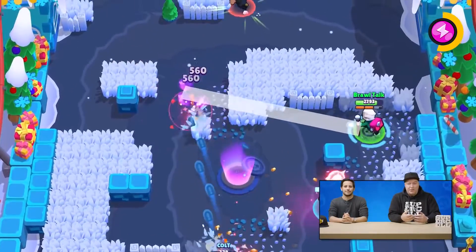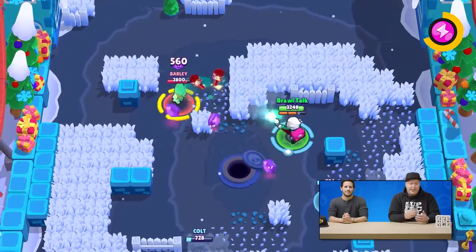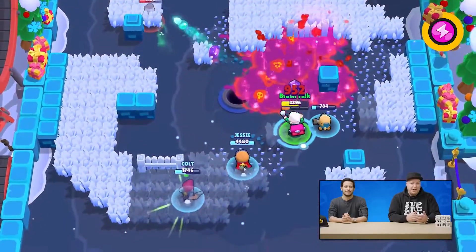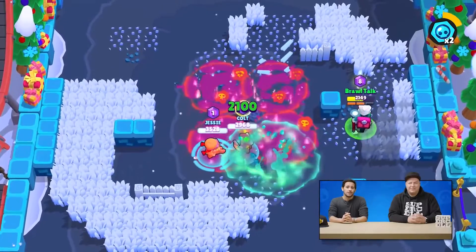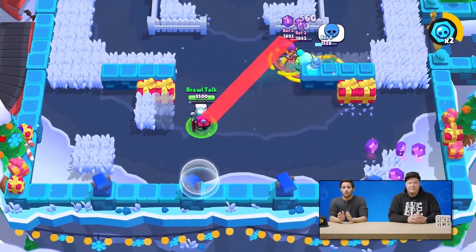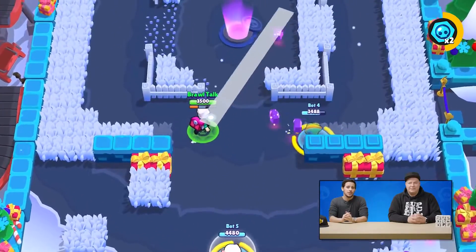Byron plays a little bit differently than our previous support brawlers. His attacks either harm the enemy with a damage over time, or they heal his friends with a heal over time — exactly what you need in the right situation. For his super, Byron will throw a vial on the floor that will damage or heal a brawler depending on whether it's an enemy or a friend.